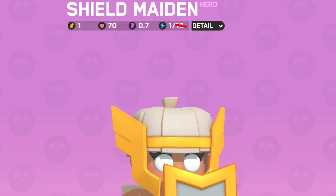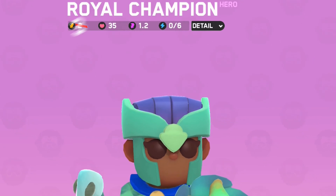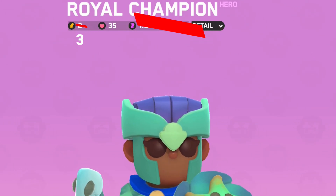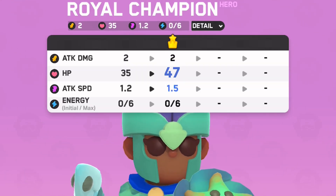Shield Maiden: the energy cost for the super was reduced to 9 from 10. Royal Champion: the base attack was increased to 3 damage from 2 damage. Starting energy was increased to 1 from 0, and the HP from her promotion was increased to 12 from 10.